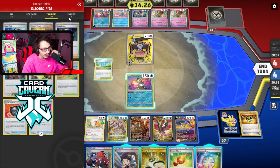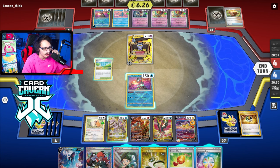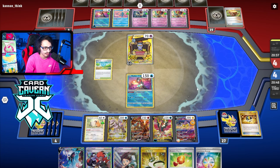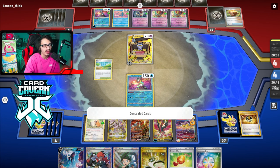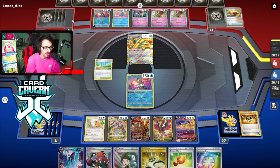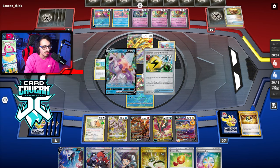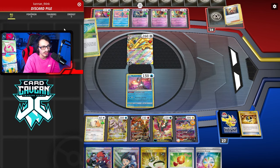We'll force my opponent to gust me, but they just have Counter Catcher in hand anyway. I need to wait for them to go Goldengo first. I don't know if they play two Boss or not - they're playing Counter Catcher. If I attack and kill this Gimme Ghoul they just go Counter Catcher Goldengo knockout and I probably just lose. I think we just have to pass. I need them to kill my Greninja first - if I can get rid of the Counter Catcher with an Iono maybe we go for it.